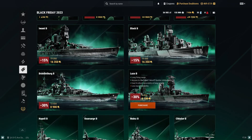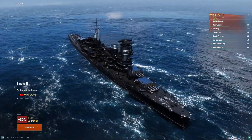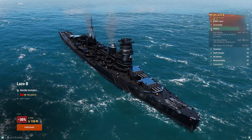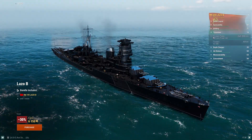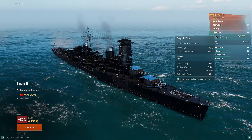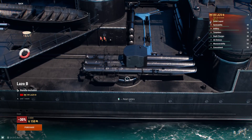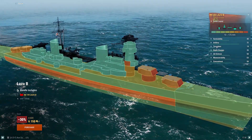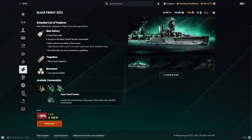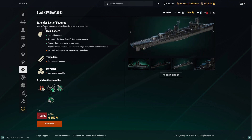Last but not least is the Tier 7 Russian cruiser Lazio Black. She's more of a kiting cruiser with 12 guns — twelve 152mm guns with three turrets forward and two aft. She has torpedoes: only 4km range but hitting for almost 18,000 damage with a 74-second reload, located midship, three per side. What makes Lazio unique is her consumable setup — instead of a standard spotter, she gets a rapid-takeoff spotter that extends main battery firing range but with a short action time and high reload speed, which is actually quite favorable.